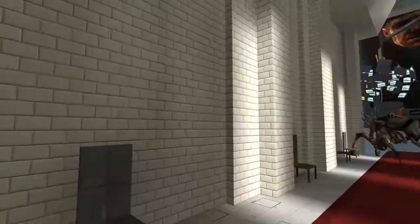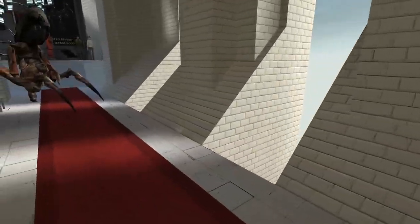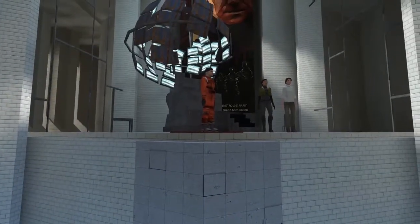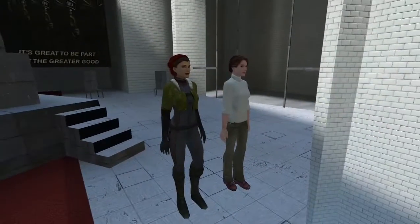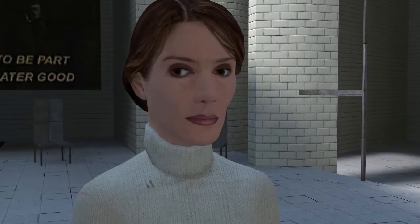This map is the Consul's office. The thing is, this was so early in the development process that the story wasn't even developed up to this point. No one knows what happens here, but it is known that Gordon fights his way through the Citadel to reach this office. After meeting the Consul, it is unknown what happens.